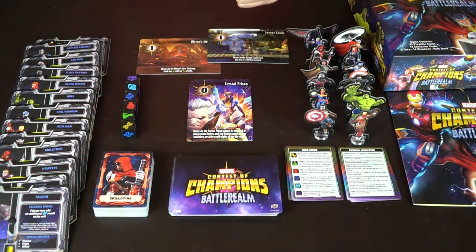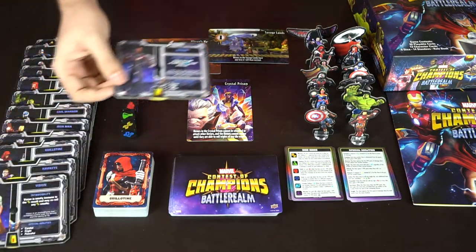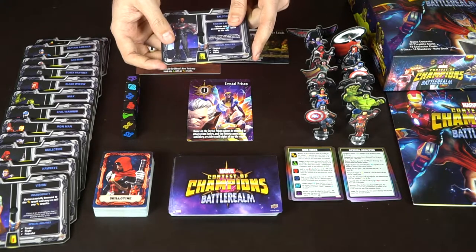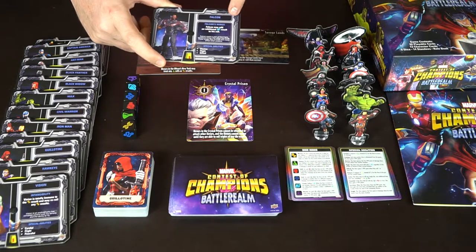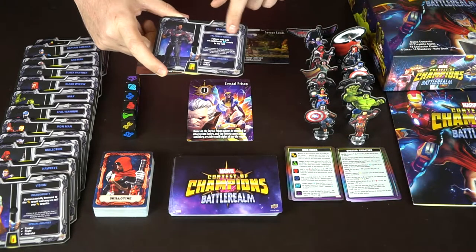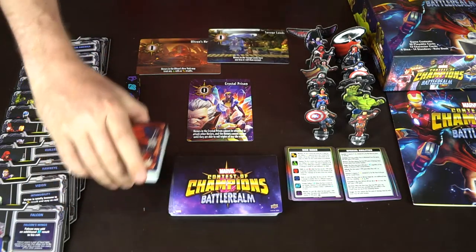Here are the contents for Marvel's Contest of Champions: Battle Realm. As you can see, there are plenty of different figures and standees along with all their own unique character boards. The character board comes with the character's name, starting health in red, the rest in black, as well as special abilities down here - Elusive, Flight, and Gifted for the Falcon. Player reference cards tell you what they do, including the Falcon's Wing passive ability.